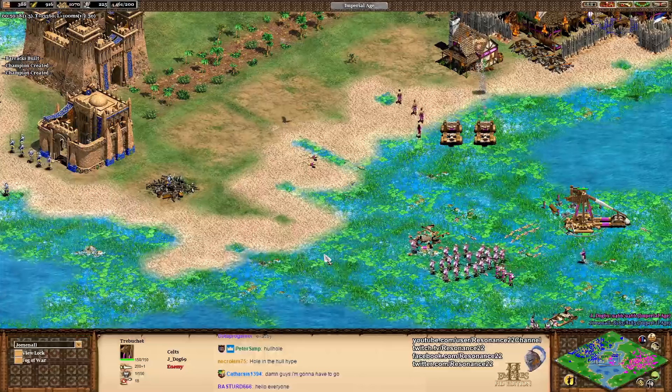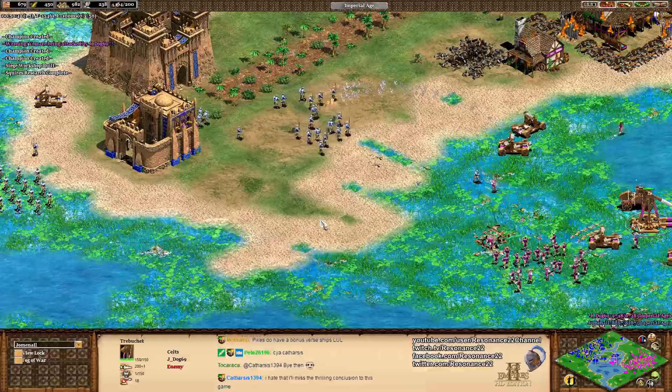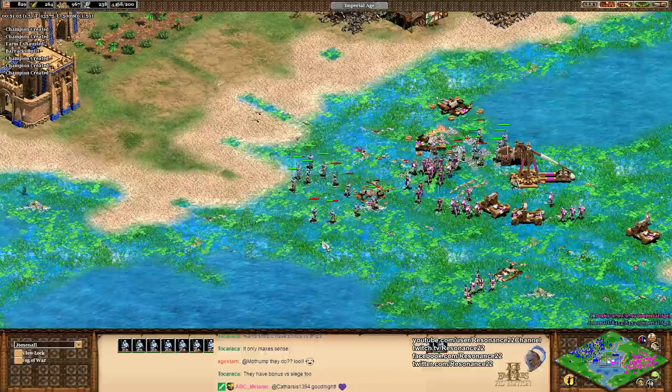Pikes do have a bonus damage versus ships — sea combat matters here. Jomnal is engaging without the rest of his army. There's a little bit of flexing going on, and he's getting away with it. If he picks off another Onager, that's pretty sick. Look how weak this value army is from J-Dog right now. A little bit of friendly fire — and that worked? I like this army comp from Purple because it saves a lot of gold in the long run. In a 1v1, gold is a finite resource — you really want to make sure you're trading favorably, and early game exchanges that go well for you can have a ripple effect throughout the entire game.